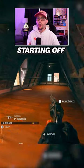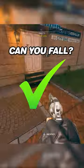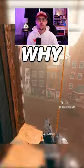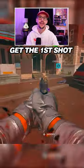Today we're gonna be covering some of the common buildings on Vondal, starting off with this kind of triangle rooftop building. Can you fall? You can survive here, and this clip kind of shows why this series is so important — by not pulling my parachute, it allows me to get the first shot and win the gunfight.